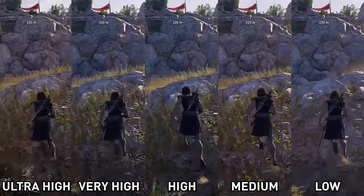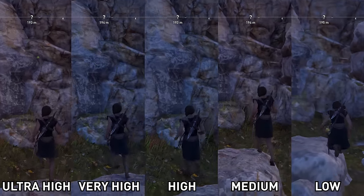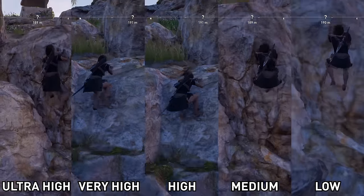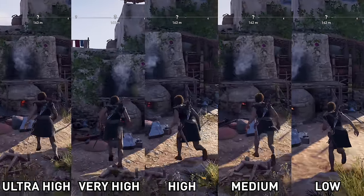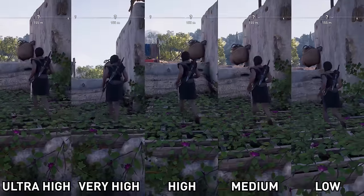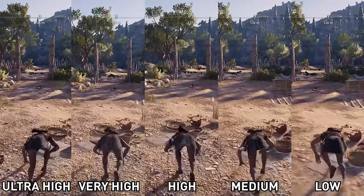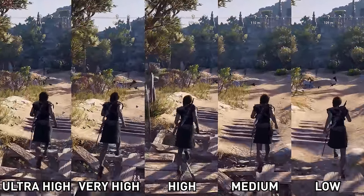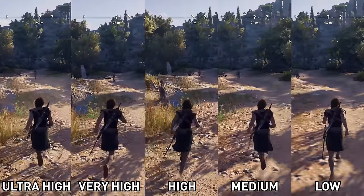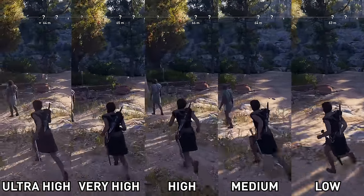So first we'll start with the presets. I really don't recommend using the presets, but some people will just want to choose the best one out of the five Odyssey provides. When putting them all side by side, there's not a lot of visual difference that's immediately noticeable, particularly between Ultra High, Very High, and High. With Medium, you start to see reduced texture and shadow quality, as well as a general reduction to the lighting system. While with Low, everything is stripped back — particularly textures, which are now definitely potato quality.